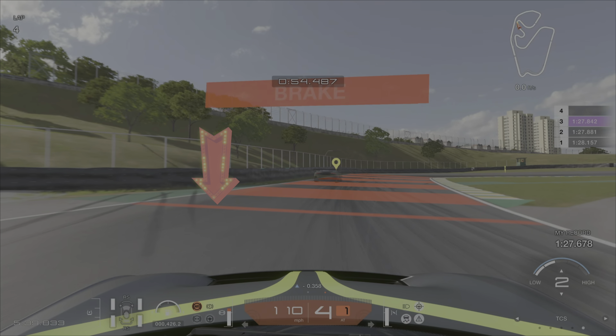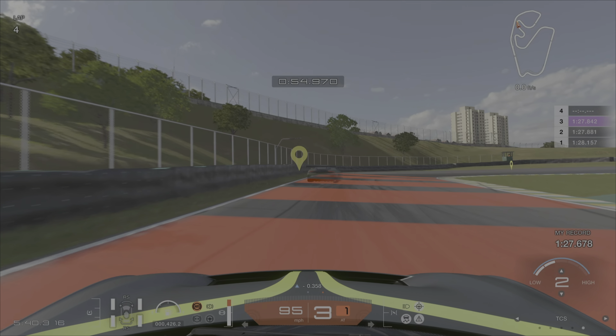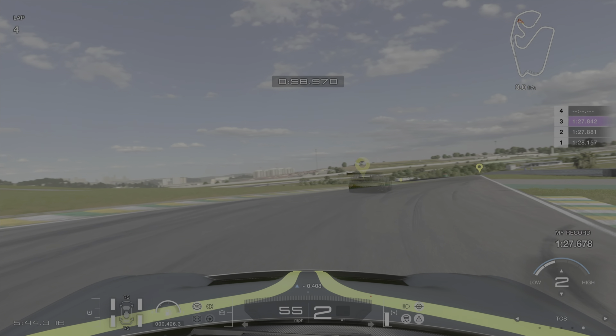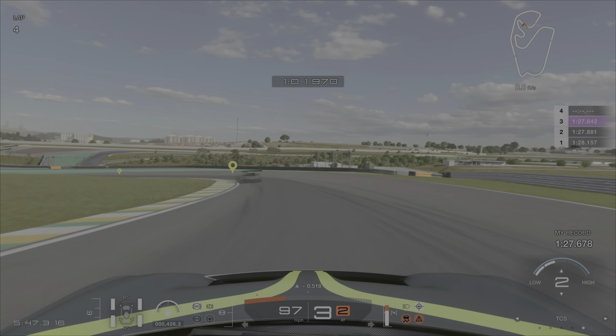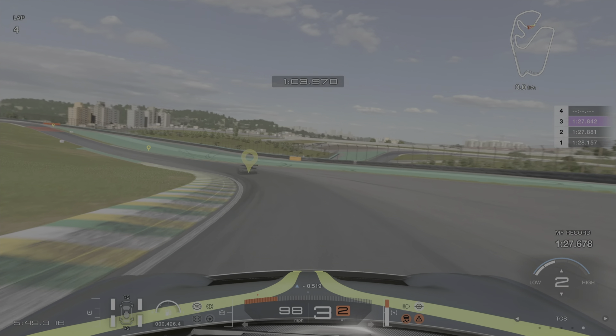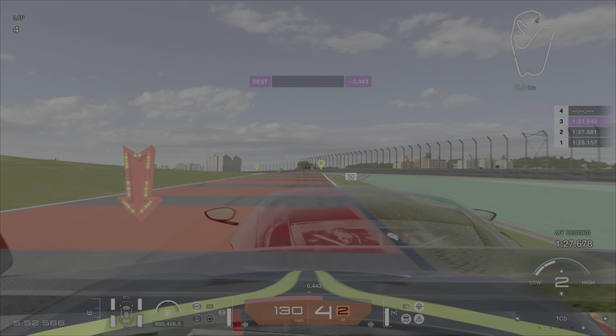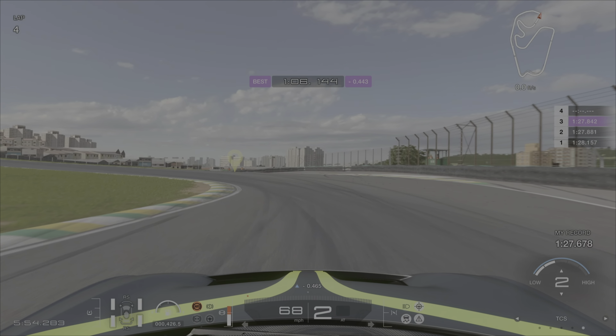On the next right I use the first red bar but brake just before it, let off around the last bar and again slowly accelerate around the turn. I lift as needed here to rotate the car on this bend. Here I use the first red bar again and brake just as I get to it, let off as I approach the apex, then ease back on the throttle on the exit.